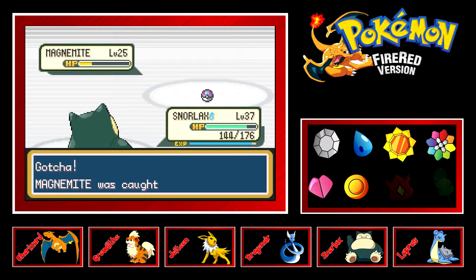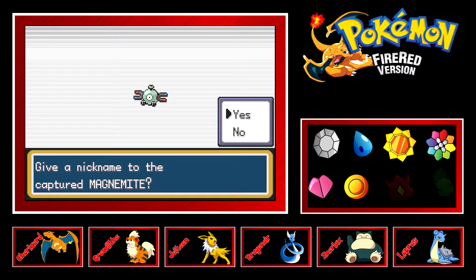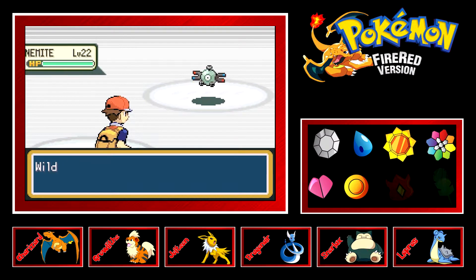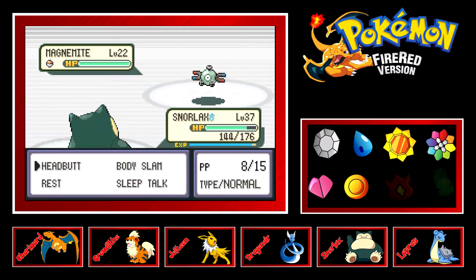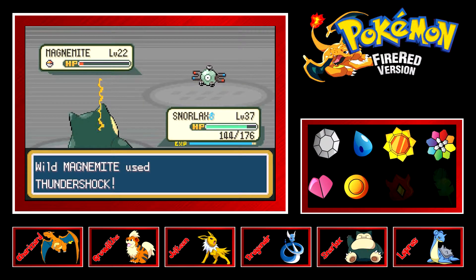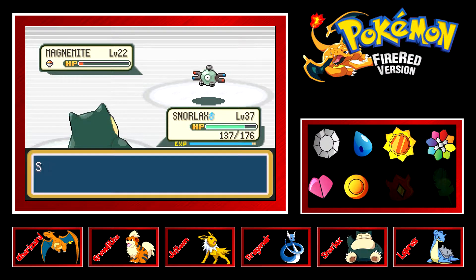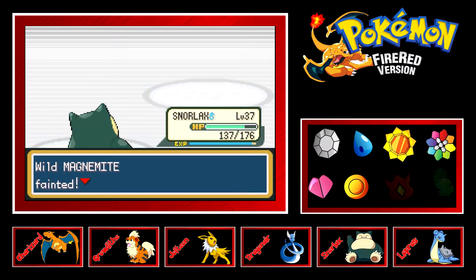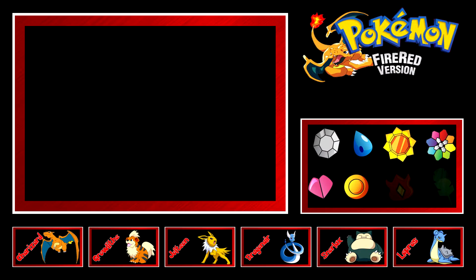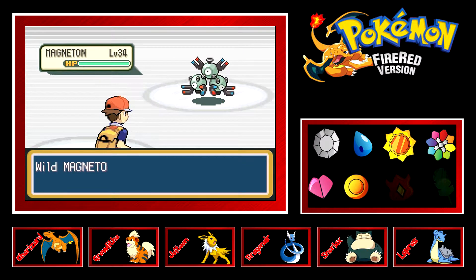We still have two more legendary birds: Articuno and Moltres. Articuno is found on the islands between Cinnabar and Fuchsia, and Moltres is on the islands as well. I'm not sure if I want to do all the extra island quests — once we beat the Elite Four, that's the main objective. Moltres should be available no matter what since it's part of the base game.